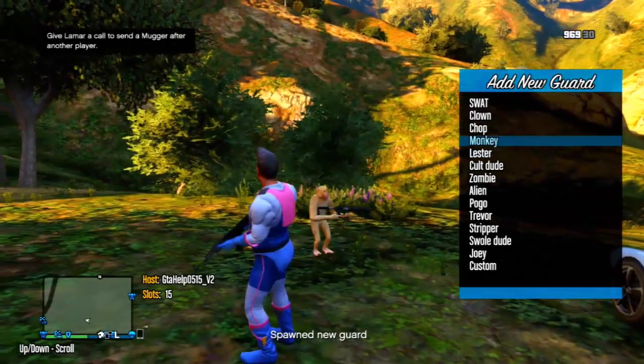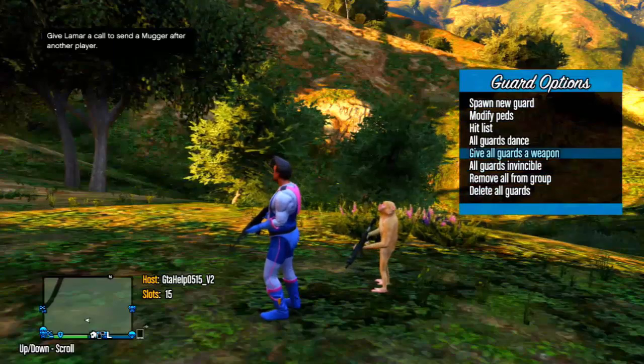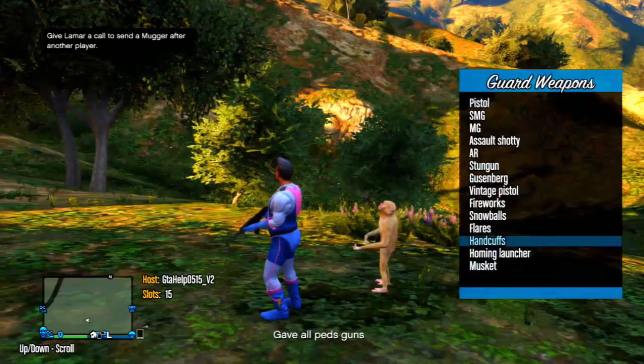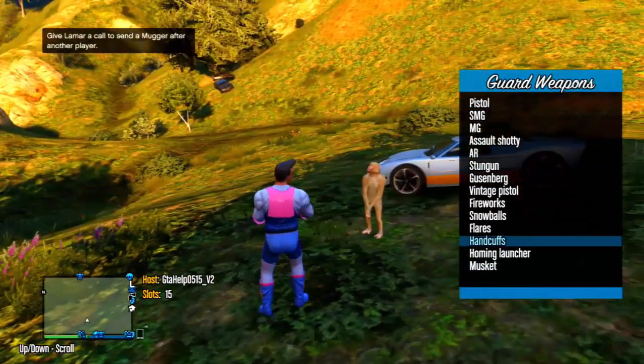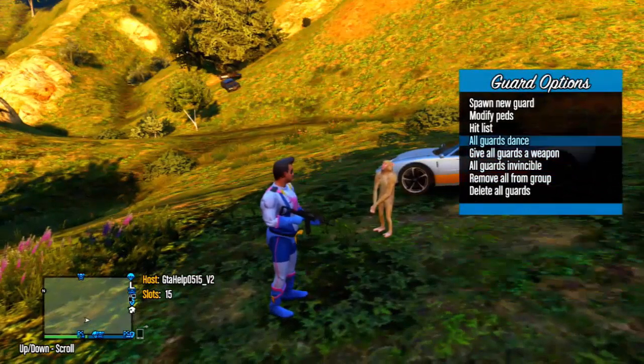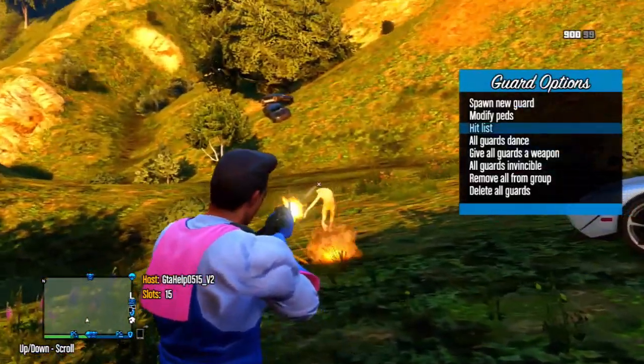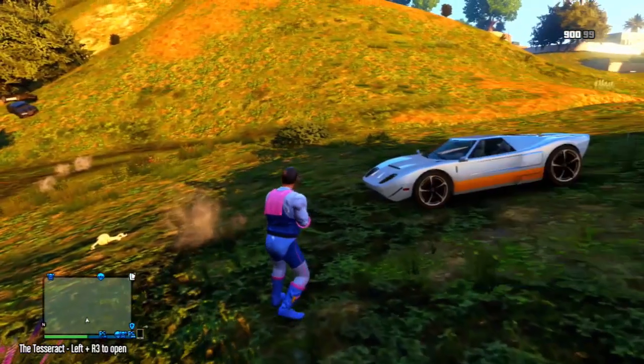Hey, what is going on everyone, my name is GTAOp0515, and in this video I'm going to be showing you how you can get any crew emblem on any type of clothing item in GTA 5 Online. The method I'm showing you today only works on current gen, but I will provide a link in the description to a tutorial on how to do this glitch on next gen.